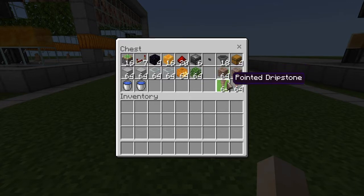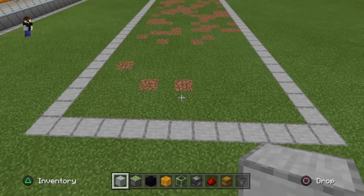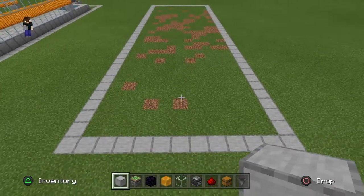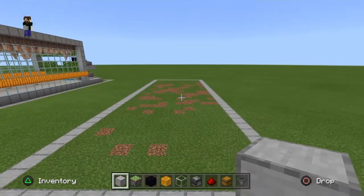For this farm I'm going to make my grow platform eight by sixteen, so I'm going to need two stacks of dripstone blocks as well as two stacks of pointed dripstone. If you choose to make it longer, obviously you'll need more materials. You'll also need an infinite water source, so have at least two buckets of water. The area required is 11 blocks wide by 33 blocks long.